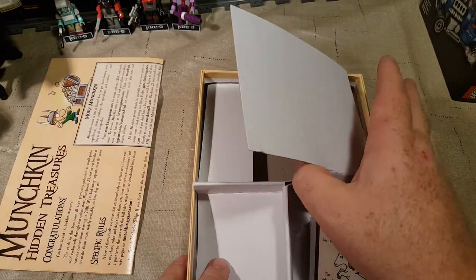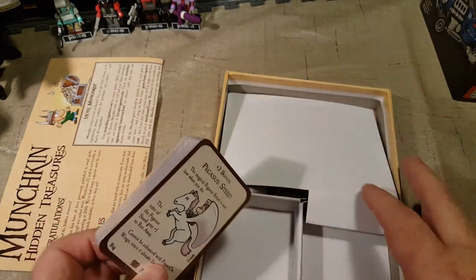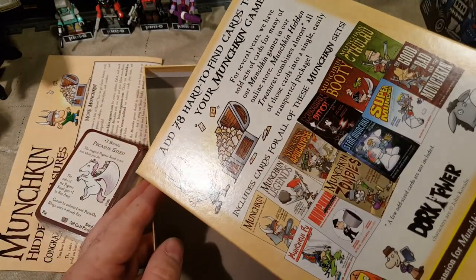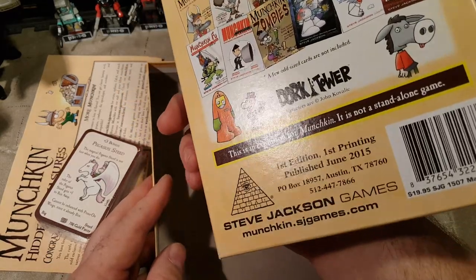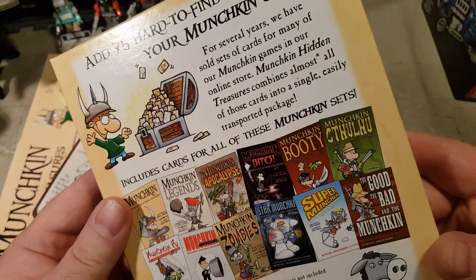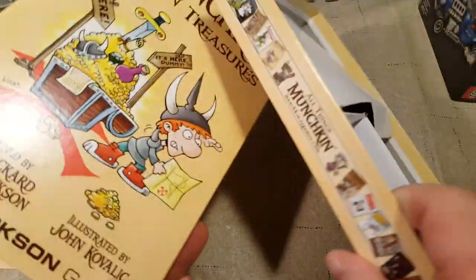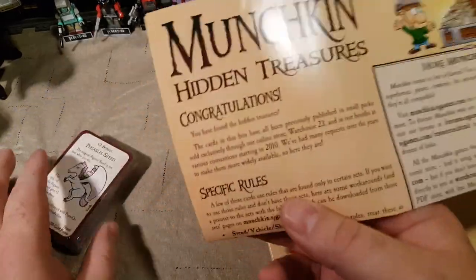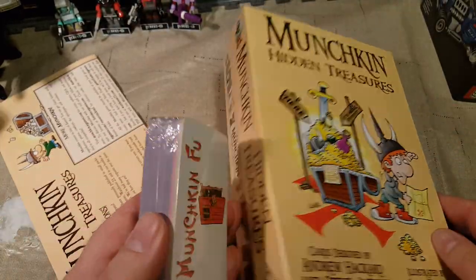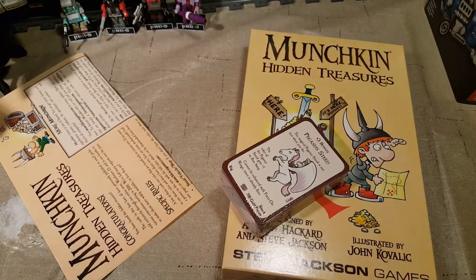That side's empty, so yeah it's just this big old pack of cards here. I think it said 60 cards — I think it was on the back. Oh, where did that number go? Maybe it was in the first part I read. I've got no idea where I saw that; I think there's 60 cards in here. Anyway, let's open these cards!